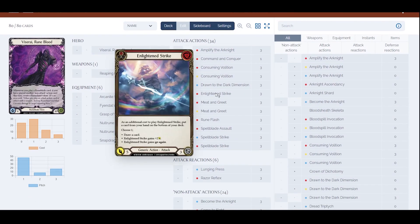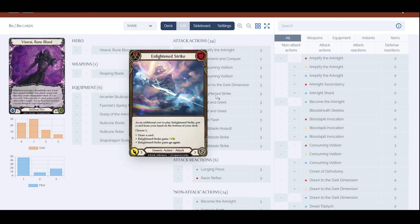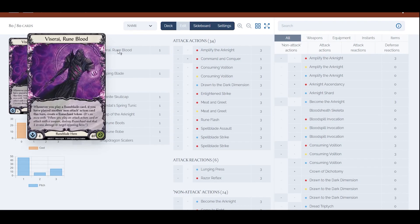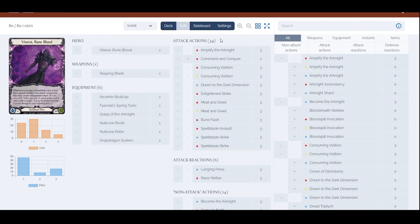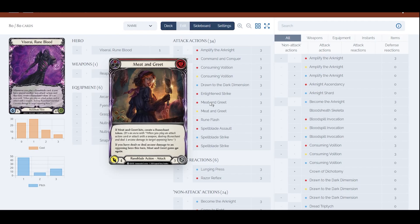E-Strike is basically just a great card. You'll notice I don't run a lot of generic actions, because we want to utilize Viscera's ability, which only activates when we play a Runeblade card. Any attack action has to serve a purpose — we'd rather not have generic actions since they don't generate Runechant tokens.